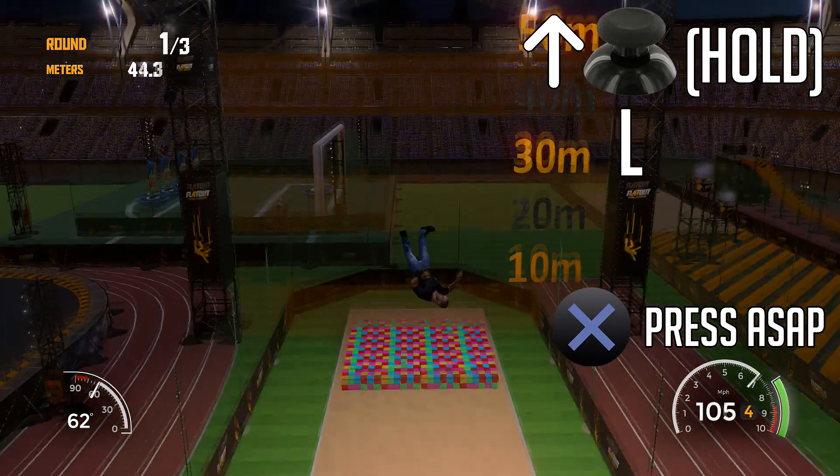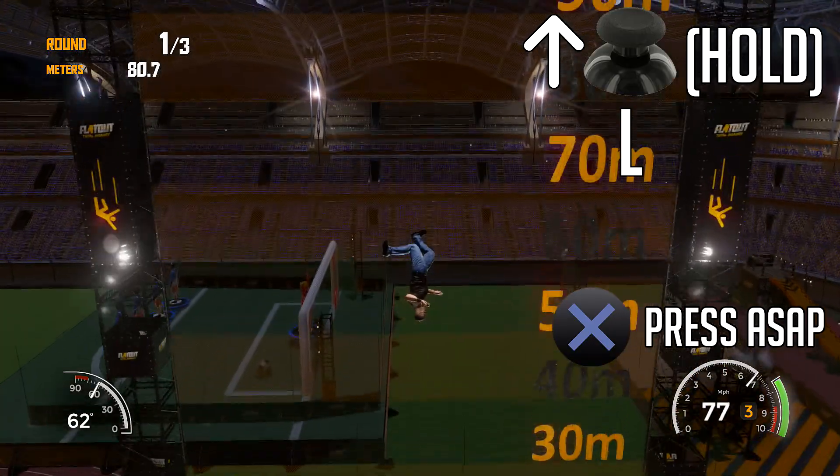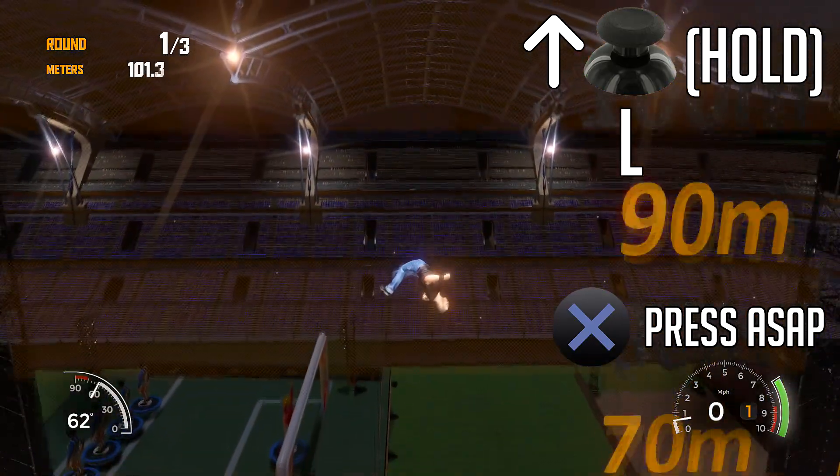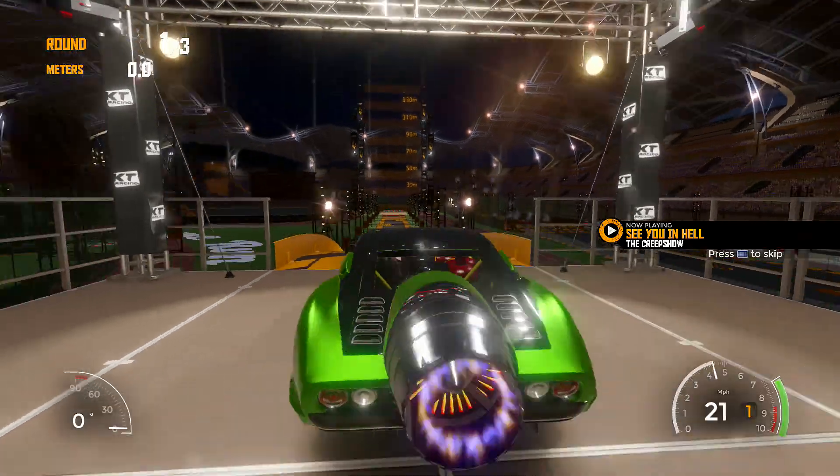After that, immediately hold the left analog stick forwards for the rest of the jump. As soon as we eject out of the car, hit the X button — that will give us the extra little nudge. Try and do that as early as possible, and this should pretty much guarantee you over 100 meters.